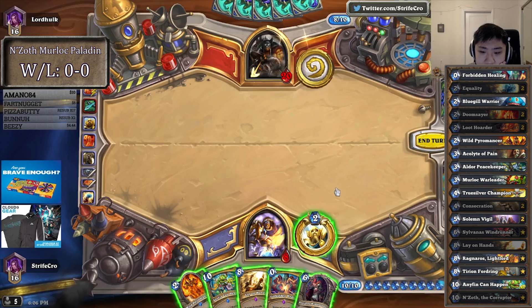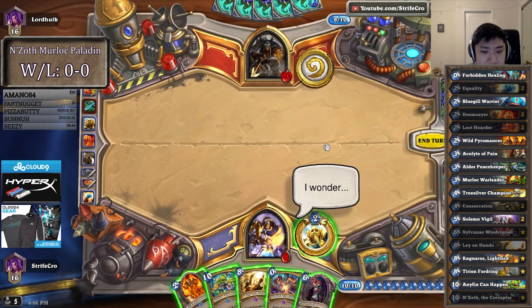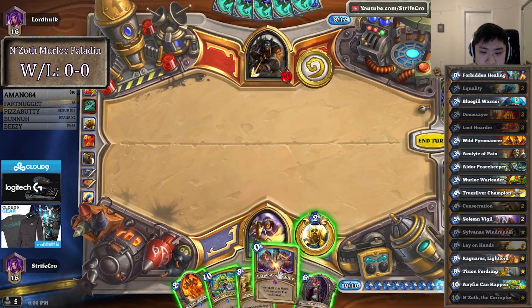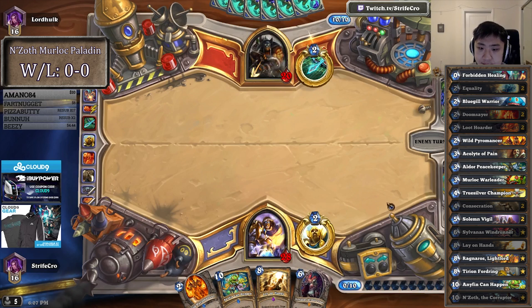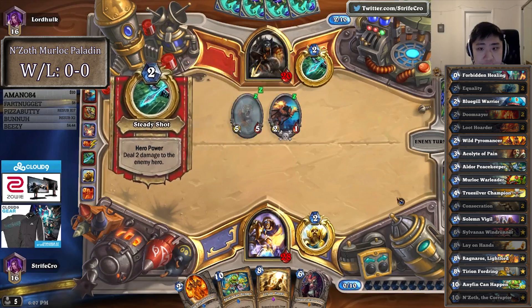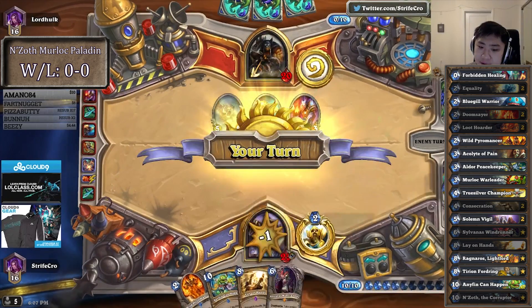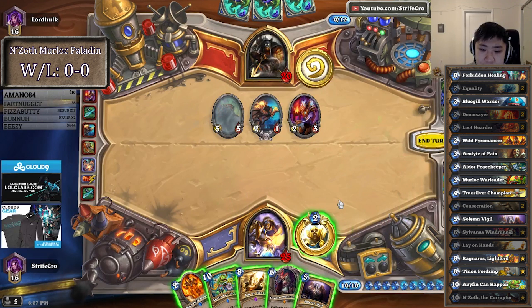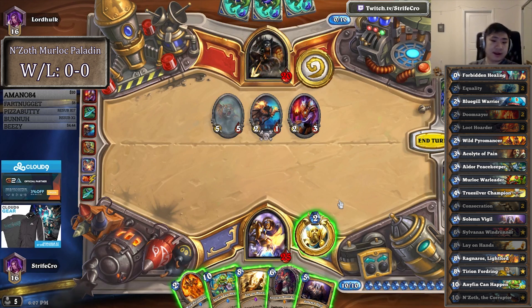Should I heal for like 28? If I heal to 16, he drops more things. I think I actually need to spend this turn to heal for 20. It's also a consideration for Sylvanas to heal for 8, but I don't think that's that great — just so I can afford to play stuff next turn without worrying about dying. If I just play Laying Hands, I'd only be healing for 8, so 12 less. I don't have any more Equalities or Consecrates for Pyromancer, so the Pyromancer activators are getting kind of thin.